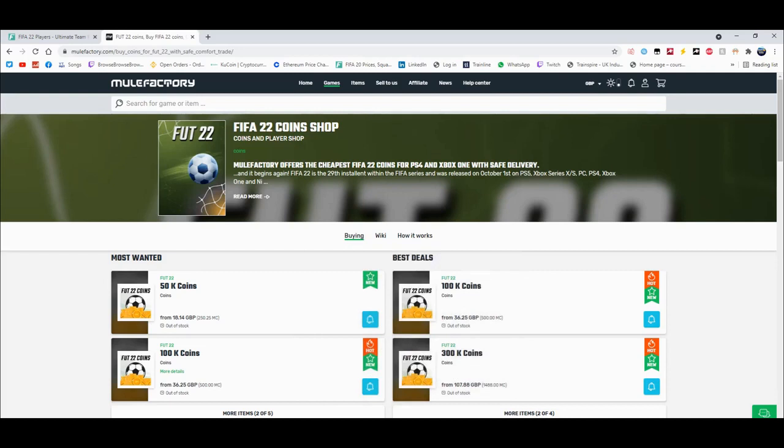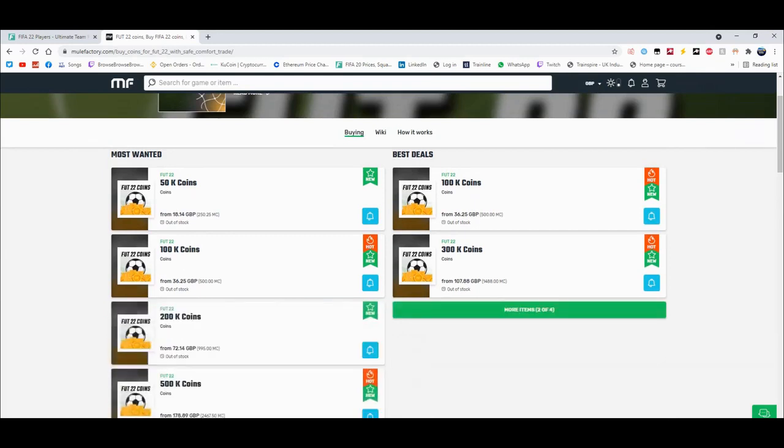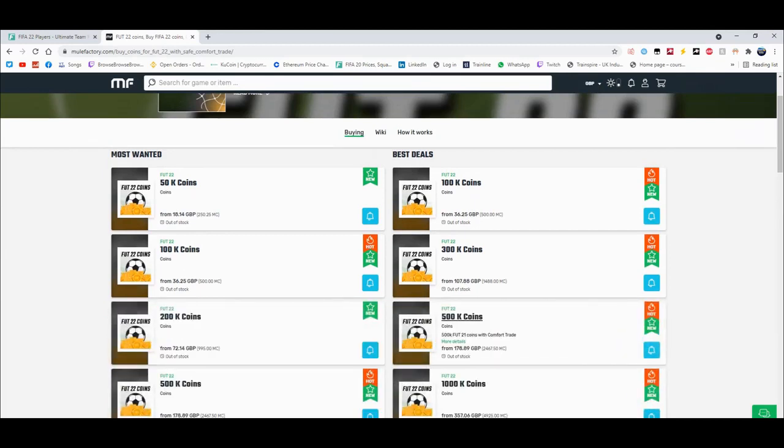Guys, for cheap and reliable coins check out mulefactory.com and use the code owen fifa at checkout for a discount. You can see they have loads of different coins - obviously the prices will change as the game comes out. It's cheap, fast, reliable, comfort trade, 100% legit, straight to your account for the cheapest price on the whole internet.